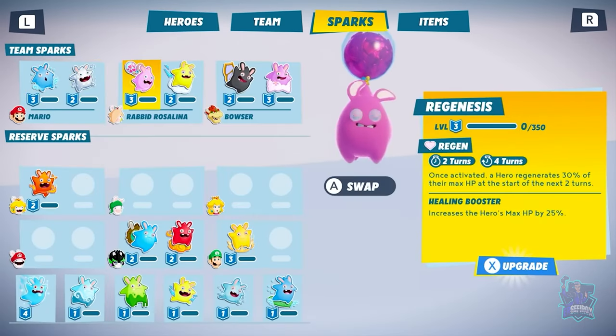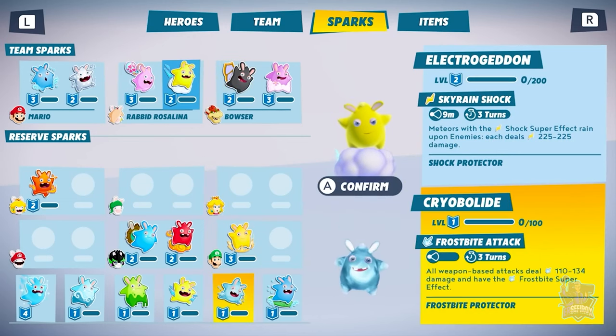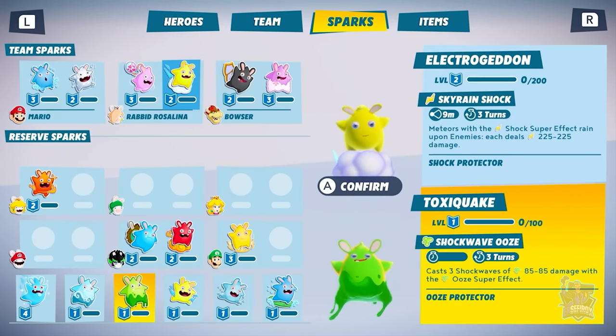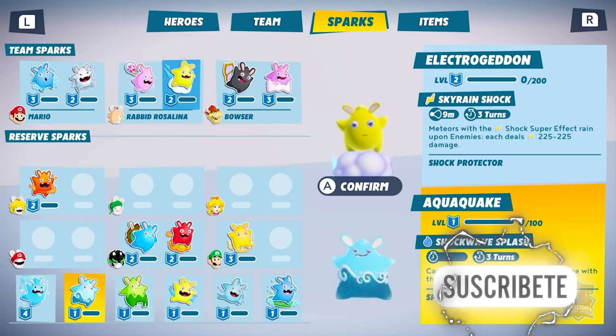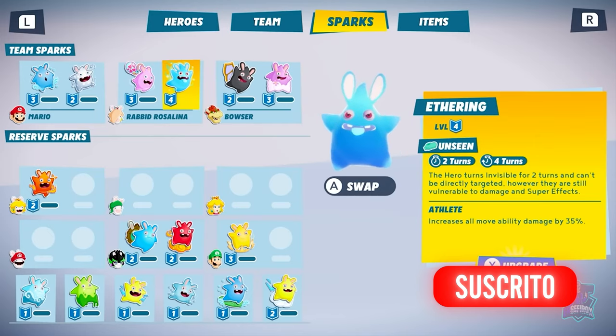Now, the Sparks. There are dozens of Sparks you can pair with your heroes. They will grant elemental damage, resistances, help control the battlefield and much more. Nethering will help Rabbit Rosalina get behind enemy lines to wreak havoc.